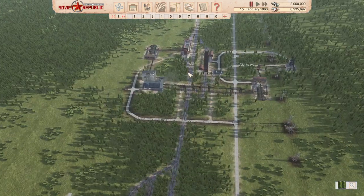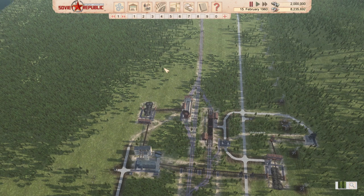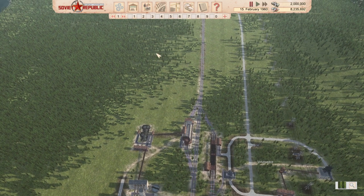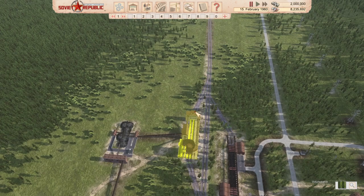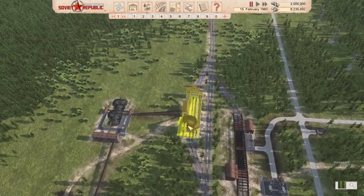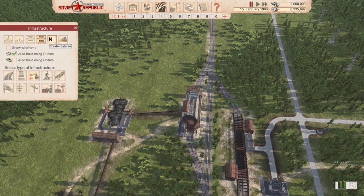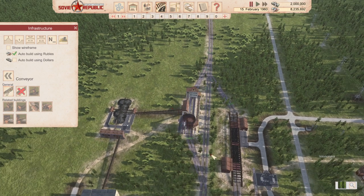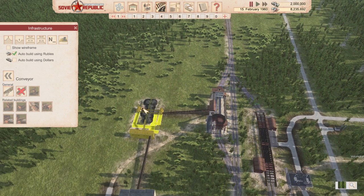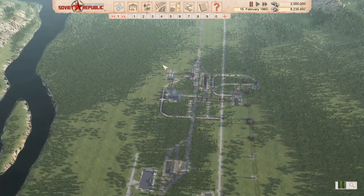We'll need additional lines to reach coal and iron out in the sticks. We could also contemplate putting iron processing on this side, making use of this infrastructure - unloading iron into aggregate storage and then into an iron processing facility that can also load here. We'll have a look at that as we get there.